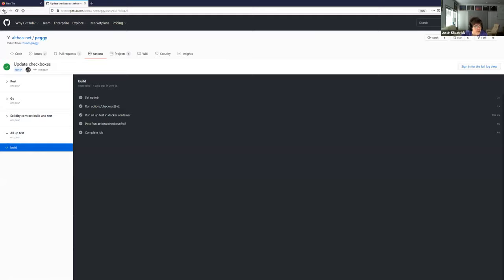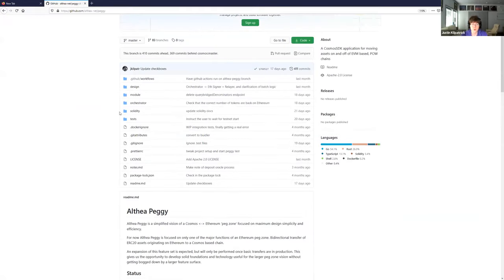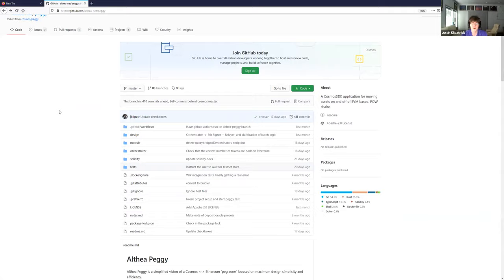If you run the all-up test, you will actually see that transaction batches work and a transaction gets sent from Cosmos back to Ethereum. You can run it yourself — just clone the repo, go to tests, and run all_up_test.sh. Be sure to have Docker installed; it'll do everything else. It takes a while because it builds absolutely everything: the orchestrator, the solidity contracts, starts a Cosmos testnet, starts an Ethereum testnet, deploys the contracts, and then actually sends tokens from Ethereum to Cosmos and then some tokens from Cosmos to Ethereum.